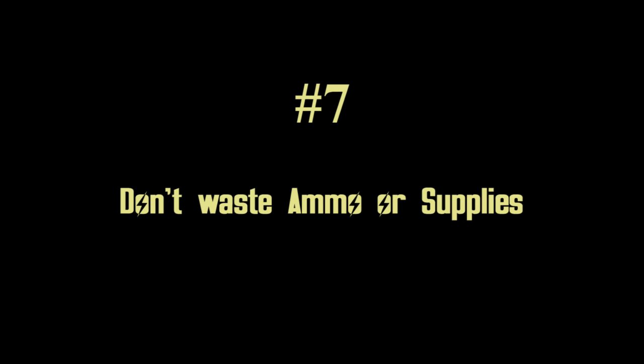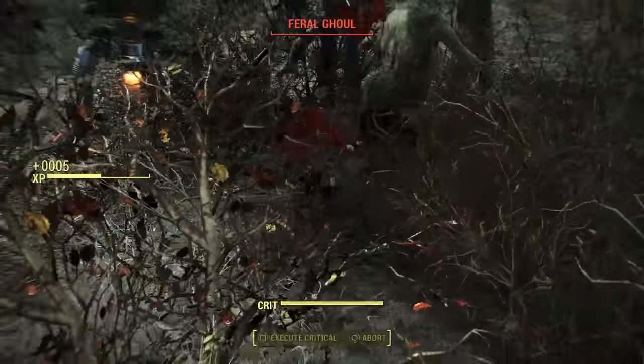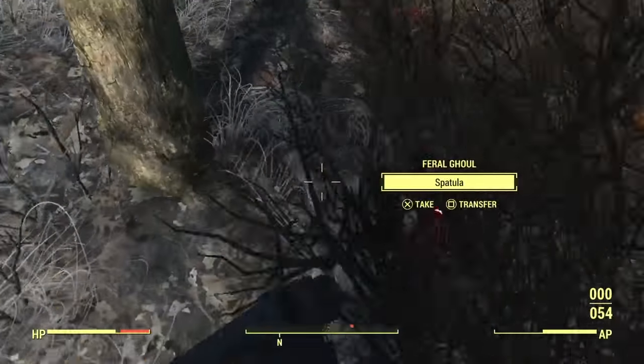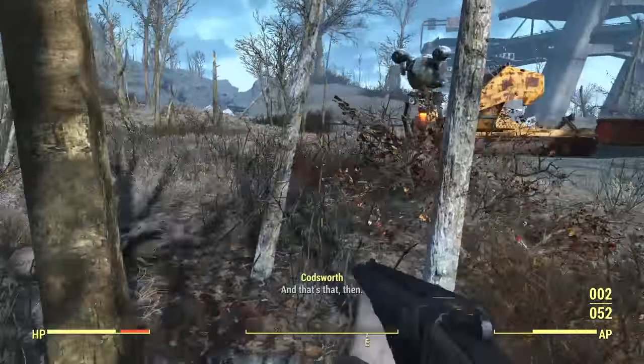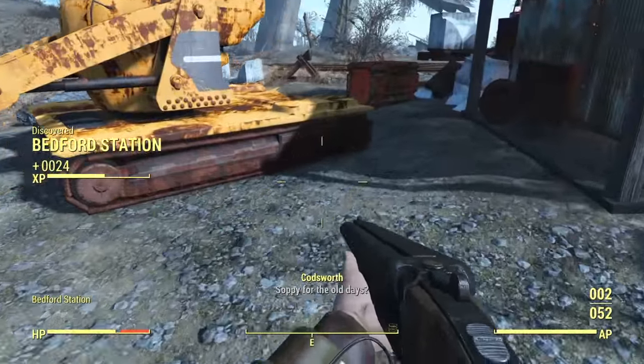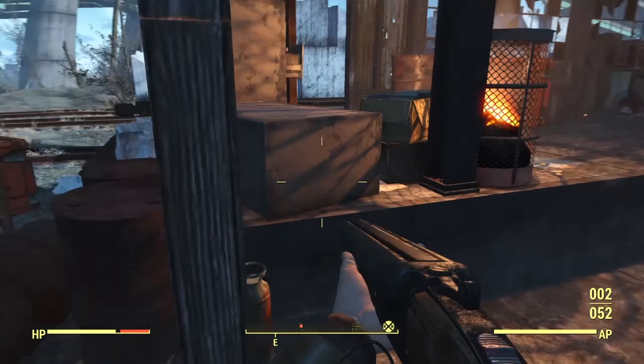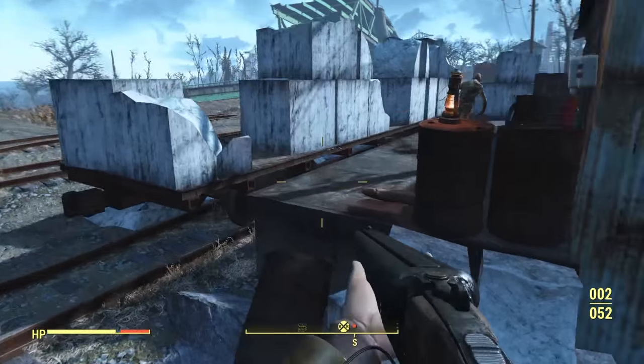Number seven: use your ammunition smartly. Remember how I told you it's money? Just like in Metro 2033, ammunition here is money. Do not blow it on enemies when you can avoid it. Use your grenades more often, use weapons that are particularly effective at a certain range, use melee and use mines. Avoid wasting ammo unnecessarily.